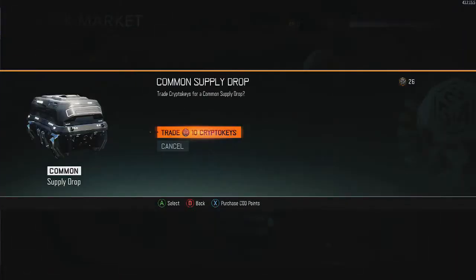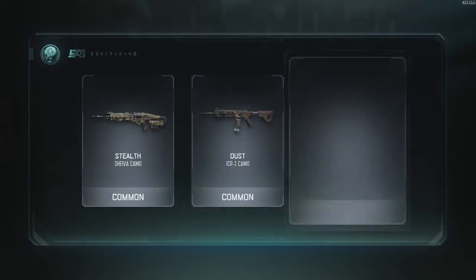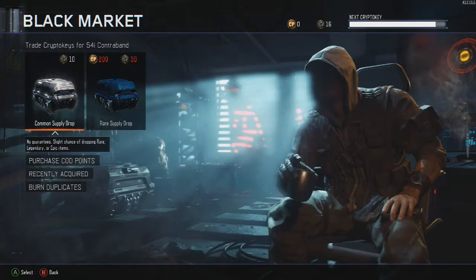That is sick — that is some sick camo! I'm gonna use that gun now. I'm happy! Another 10 keys — come on, please give me something good.